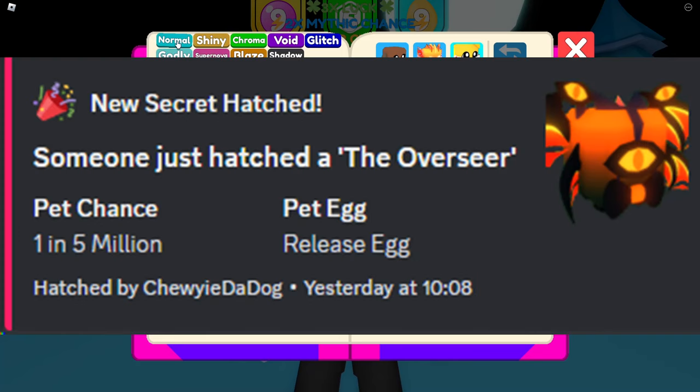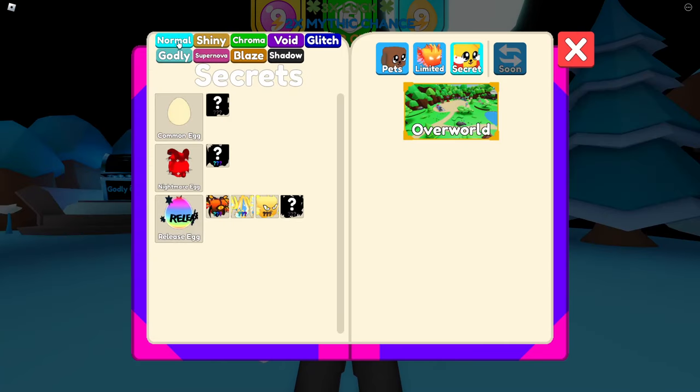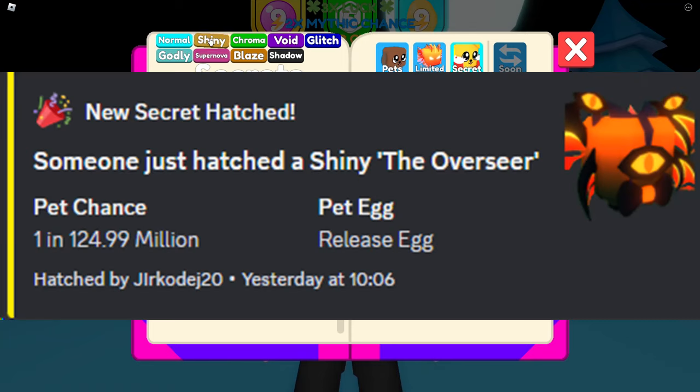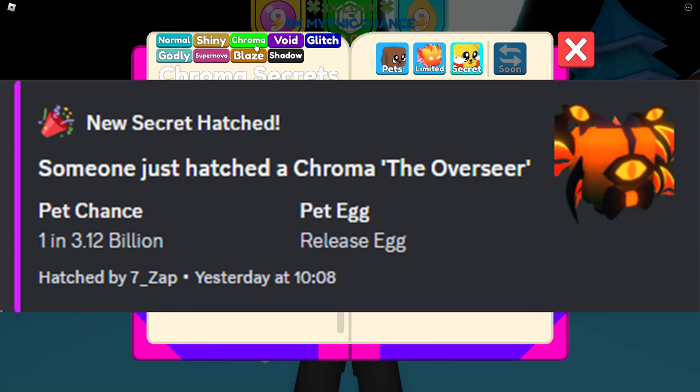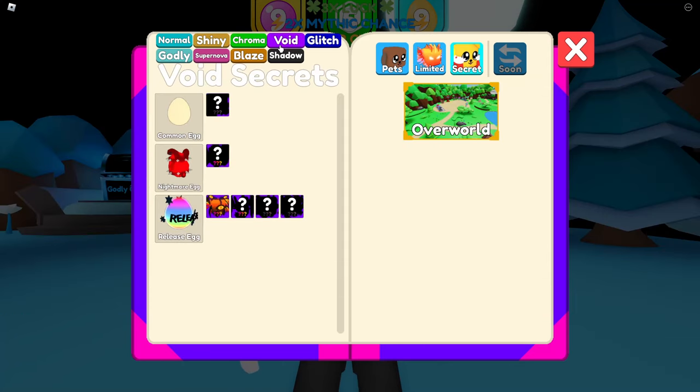Let me give an example: a normal overseer is a 1 in 5 million, a shiny overseer is a 1 in 124 million, and a chroma overseer is a 1 in 3.12 billion. As you can see, pets get rarer and rarer. In fact, I hatched myself a void overseer — very rare, 1 in 80 billion.